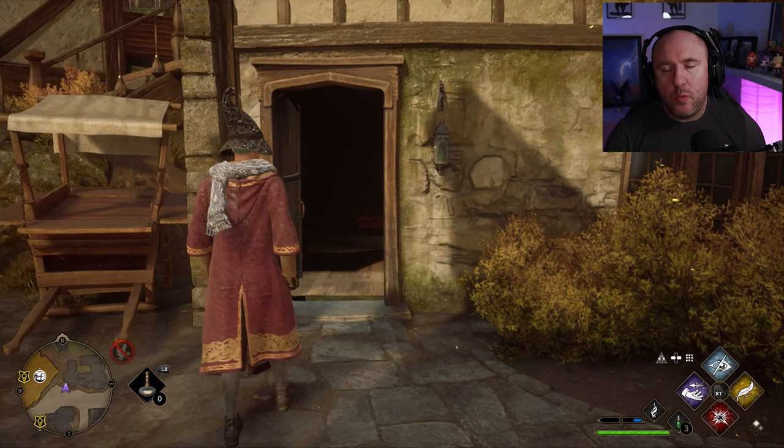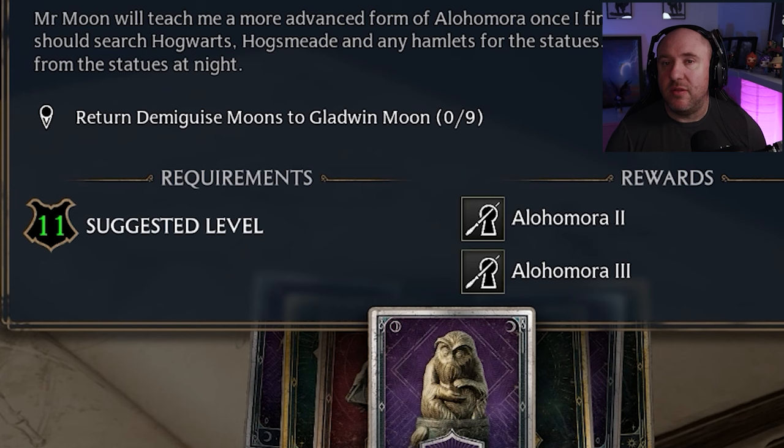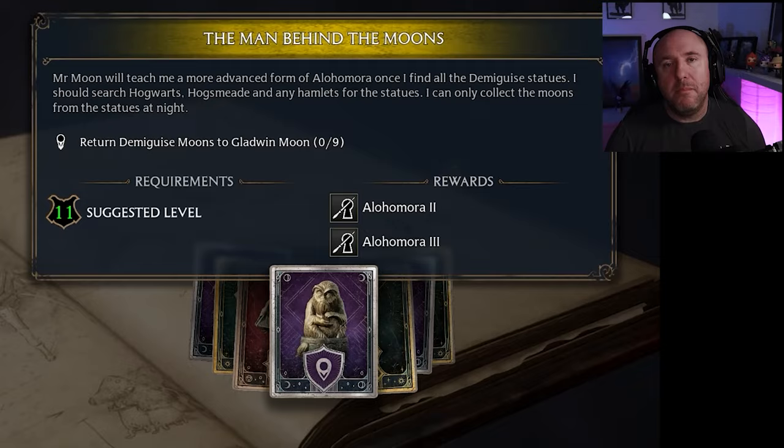And there you go — that has now unlocked it and we can get into it. In order to cast the spell on locks 2 and 3, you'll need Alohomora level 2 and Alohomora level 3.